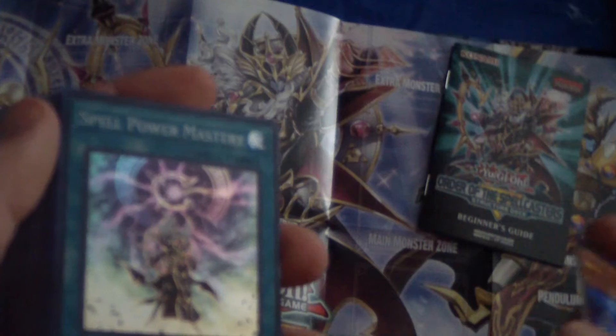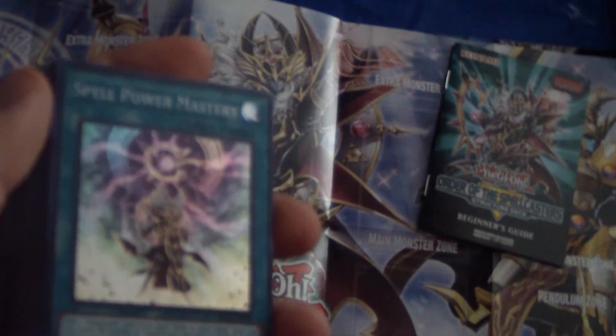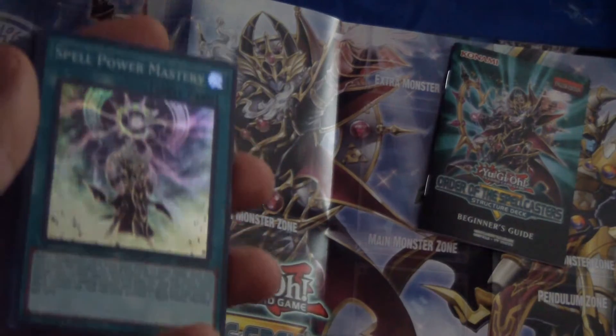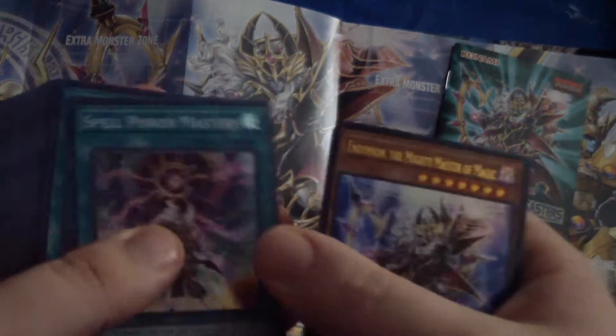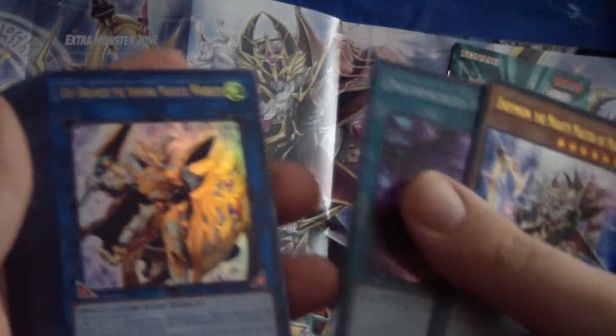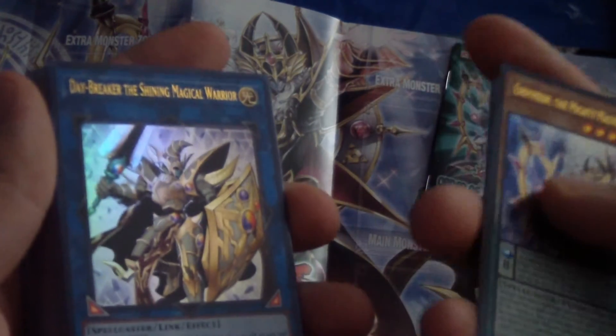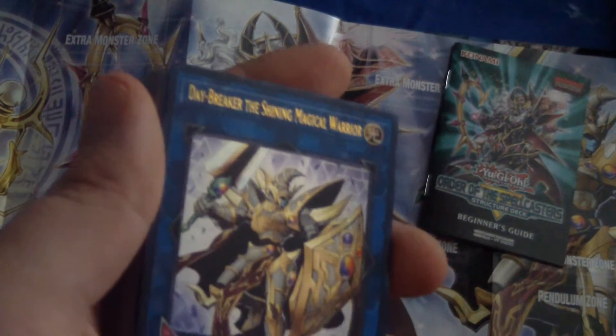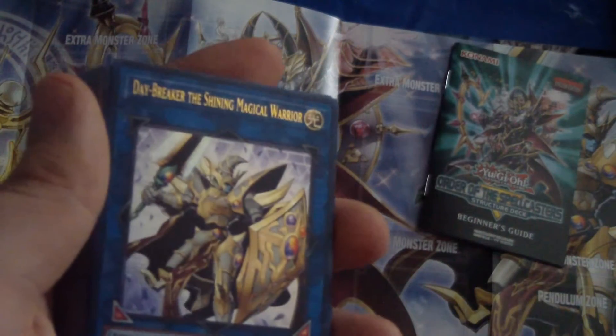Here we have Spell Power Mastery — Spell Power Mastery, not Spell Master Mastery, and I'm not even drunk. Dwimmered Path. And here we have Daybreaker, the Shining Magical Warrior — so that's the new Link Monster version of Breaker the Magical Warrior. That's going to be cool.